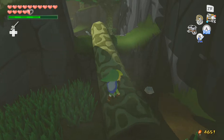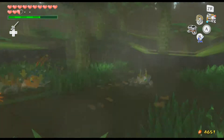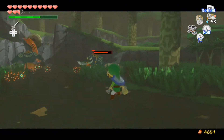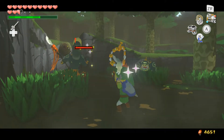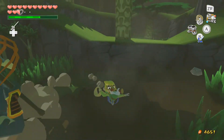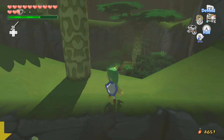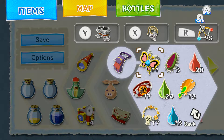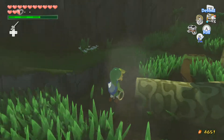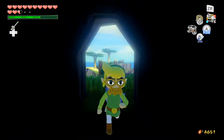There are two necklaces per Moblin encounter. Ow — that did a lot of damage. Give me a thing and I'm out! How many do I have now? I need three more. Then I can do the stuff, and hopefully I'll be able to get a heart piece out of this and not just stupid cash.